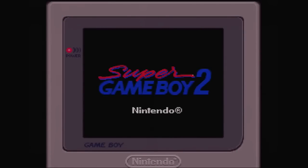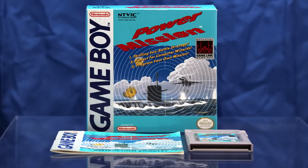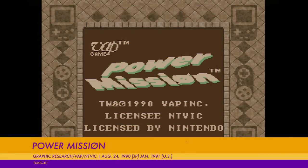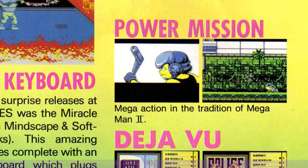It's Game Boy World and this is Power Mission. Back in July 1990, Nintendo Power featured a small promo for a game called Power Mission. Bearing a remarkable resemblance to Mega Man, Power Mission was to feature platforming action and colorful graphics — surely a fine NES game in the making.